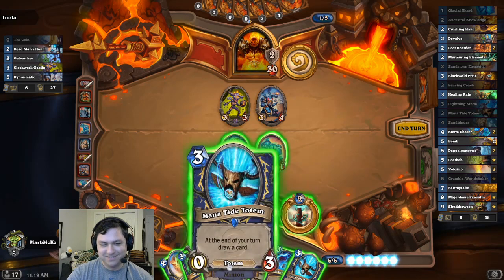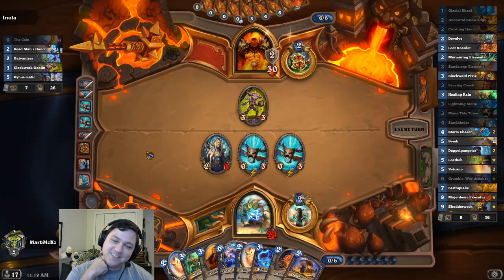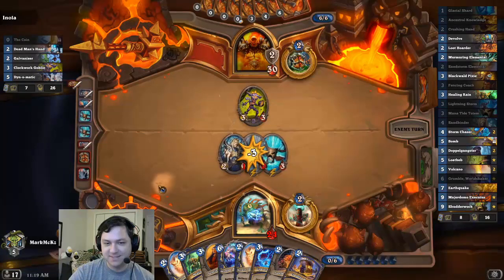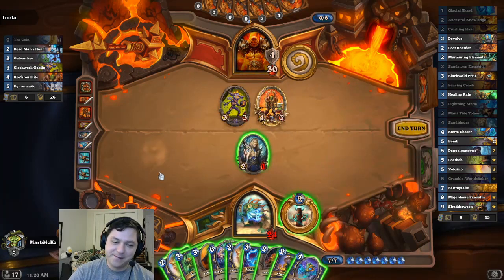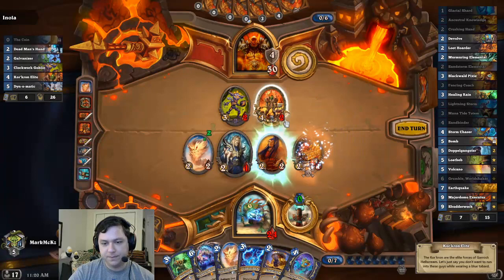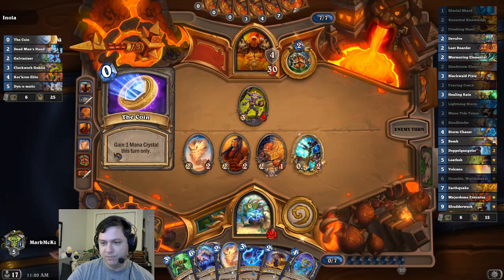Should we overdraw to the moon? This may be a bad idea, especially if he doesn't clear those. He can draw a bomb with Storm Chaser — fantastic. That's aggressive. He's a bit mana efficient here. Never totem. What is it, a one in four to draw a bomb with Storm Chaser?